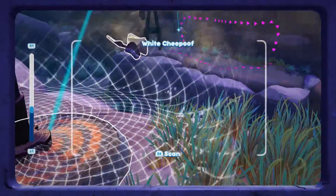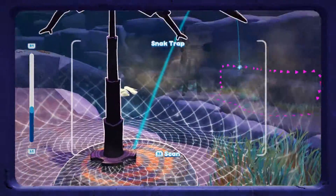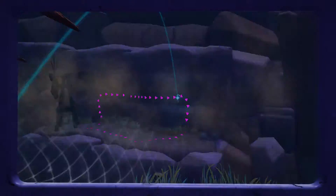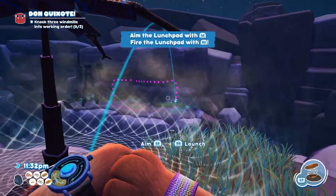To catch the Sweet Fryder, you will first need to get a hold of this launch pad. Put your trap on top of the launch pad and aim. Now, we're going to aim this at the Frider.